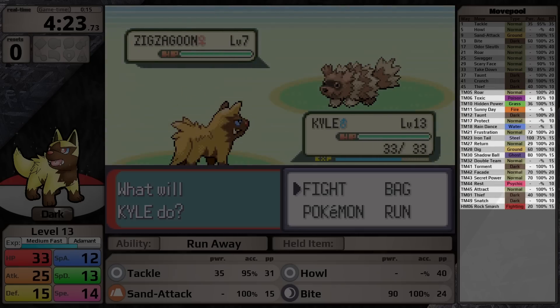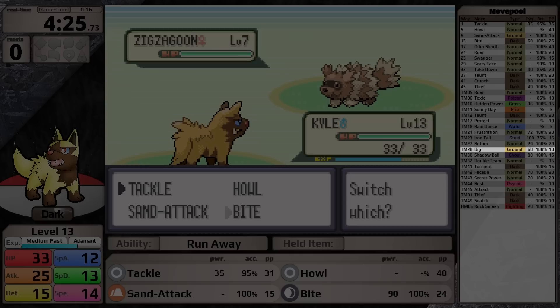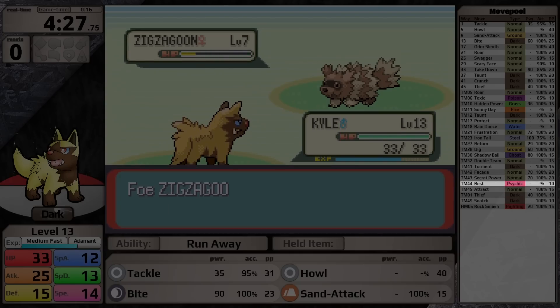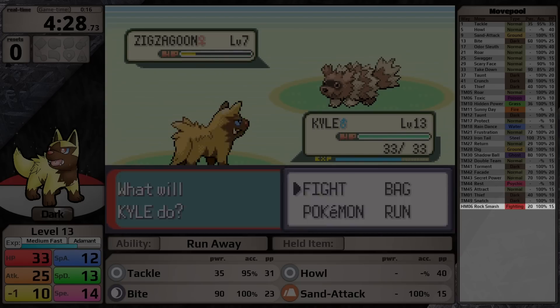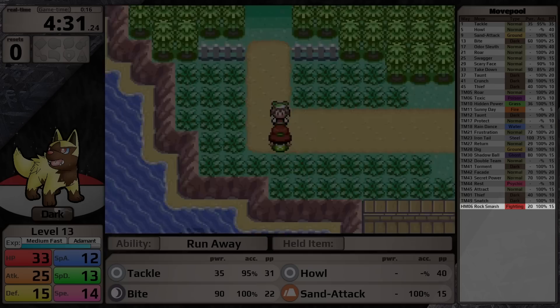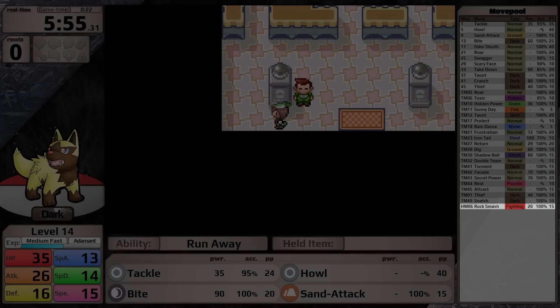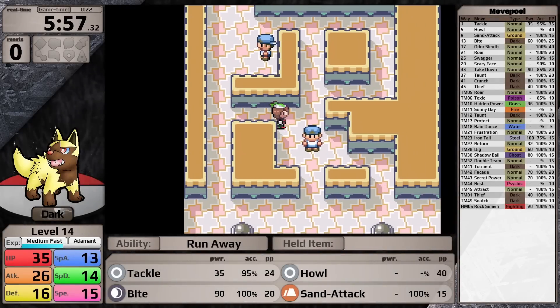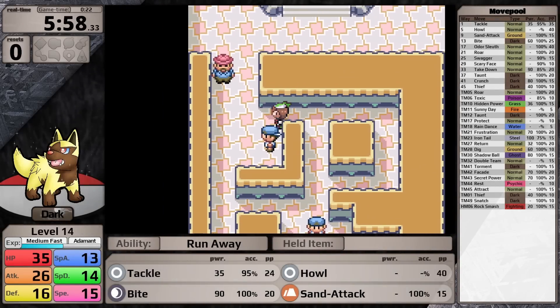Through TMs and HMs, it gets access to Iron Tail, Return, Dig, Shadow Ball, Facade, Secret Power, and Rest. It also gets Rock Smash, and in my original playthrough with Love Disc I actually used Kyle for Rock Smash throughout — and I could see that move coming in clutch against one specific trainer. However, there was a lot of game to go before then.